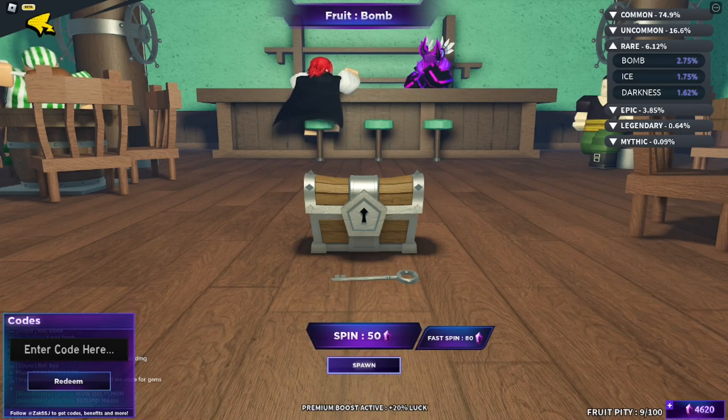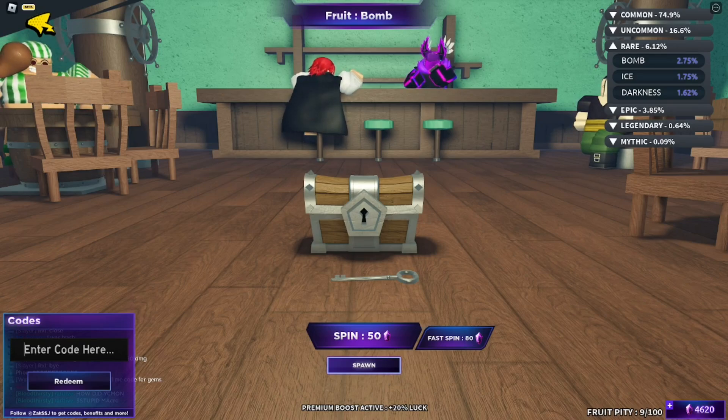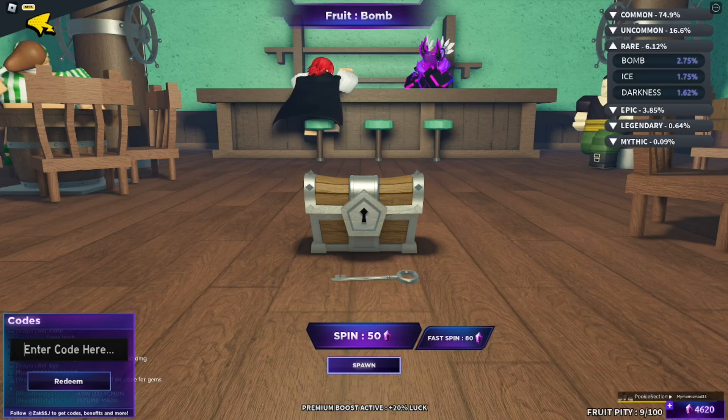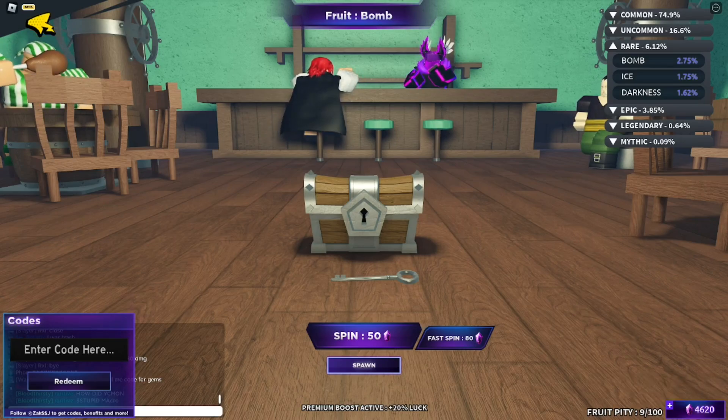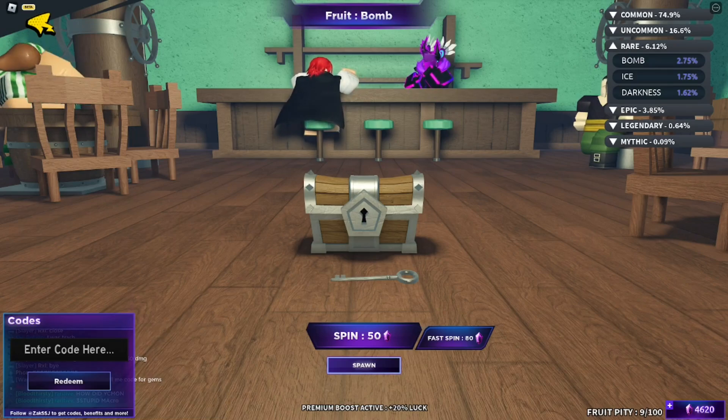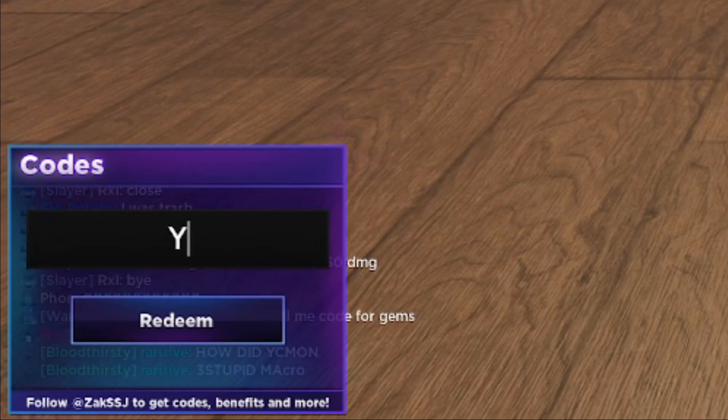The code section is located on the left side where it says 'enter code here' — this is where we're going to type in all the brand new working codes for Fruit Battlegrounds. By the way, these are case-sensitive codes, so make sure you type the code the same exact way, otherwise these codes are not going to work. All these codes are going to be in all caps.